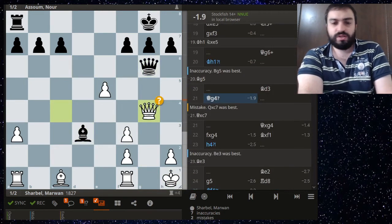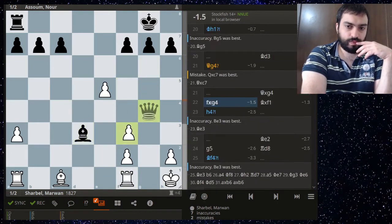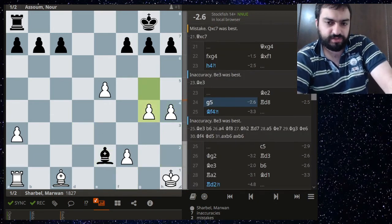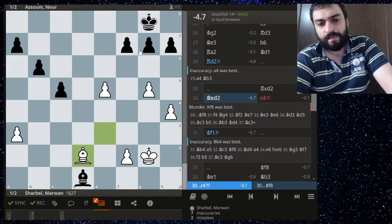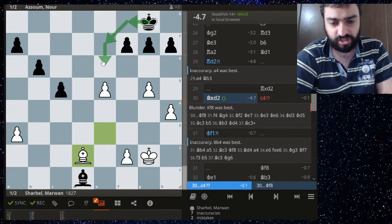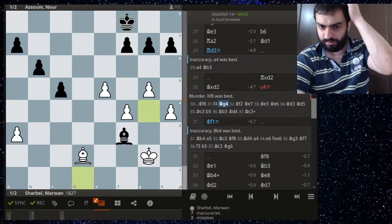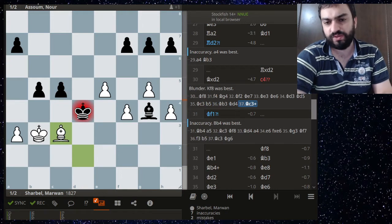H4 maybe wasn't great — probably just develop since the rooks are still on the board and development counts. This is not a pure bishop endgame. Now c4 was played allowing the bishop some scope — instead just getting the king into the game would have been winning, the engine recommends king f4. The bishop doesn't have any avenues to enter the game. Instead Noor gives the bishop some life — a lot of life actually — and this is just a draw now.